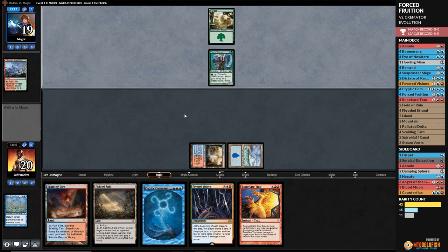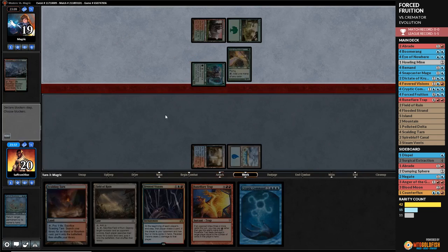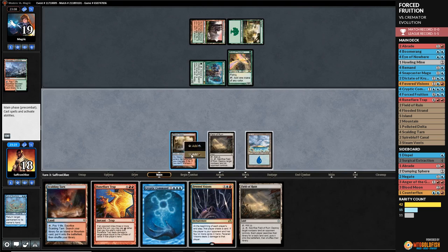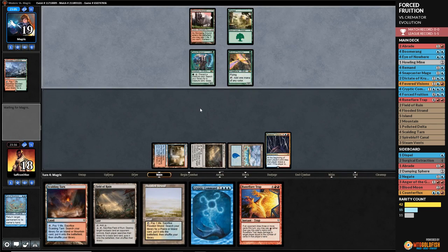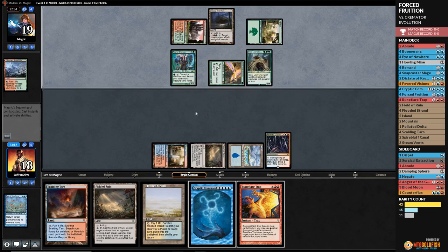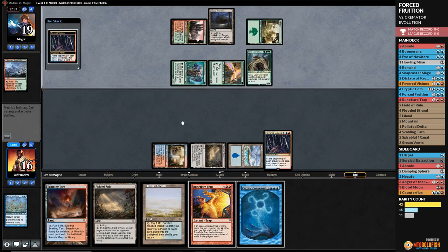This looks like the Cremator deck, so we have to watch out for huge chunks of damage. Opponent plays Stomping Grounds tapped — they're going to have mana. Birds of Paradise gets in for two. We play Field of Ruin, run out Fevered Visions, draw a card. We have Cryptic for next turn. Opponent plays Wolf Run, then Steel Leaf Champion — a big boy. Down to 16, opponent draws, takes two damage.